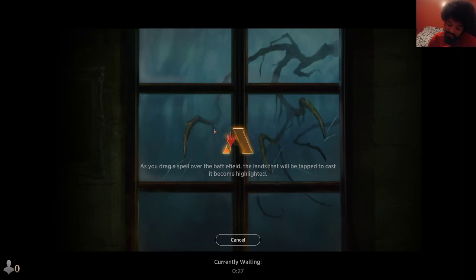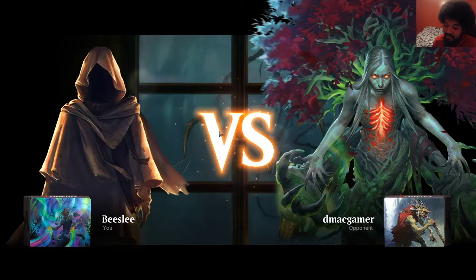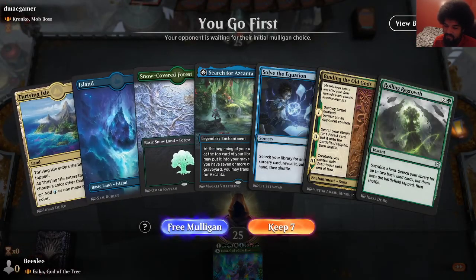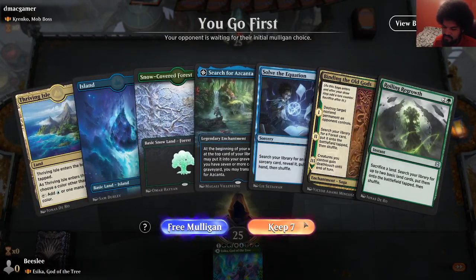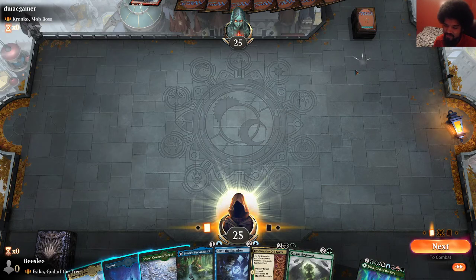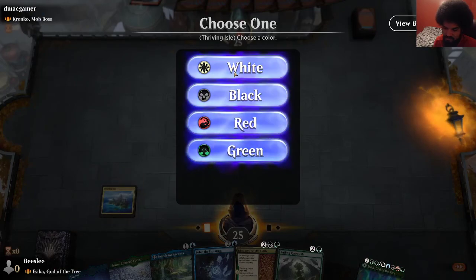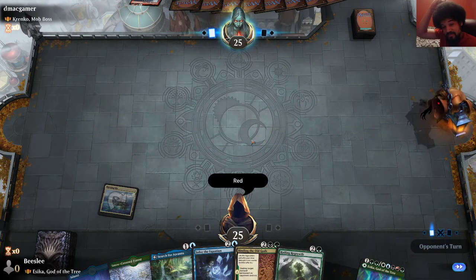I'm not super explosive. I'm not fast enough. We were on the play too, so we had everything in our favor — it just wasn't good enough. I don't think I've ever played against Krenko. That's kind of cool. I wonder if Krenko's better than Muxus — probably, because it's all one-ofs. It probably is better than Muxus. Comes into play early. If you have any sort of haste it's really good.